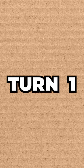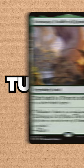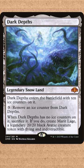On turn one we play Yavimaya, Cradle of Growth, which makes all lands forests in addition to their other types, meaning on turn two we can play Dark Depths which enters with 10 ice counters on it, and because Dark Depths is also now a forest, we can tap our two lands and cast Lumbering Megasloth.